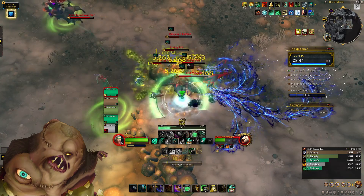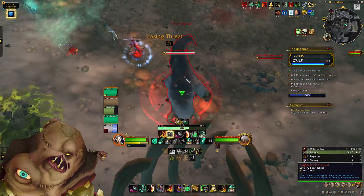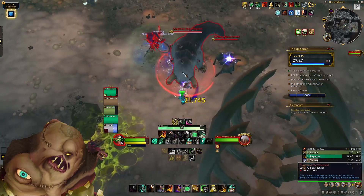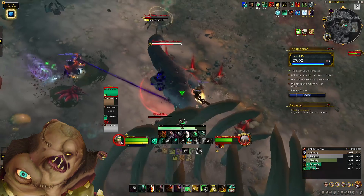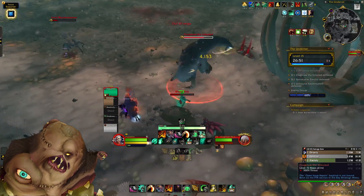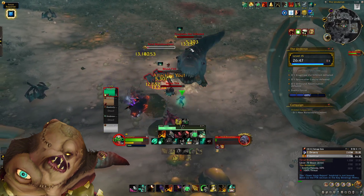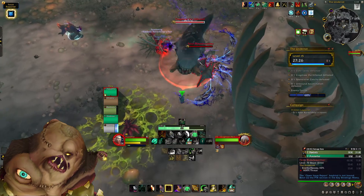On to the next boss, Kragmore. This boss has three abilities that hurt but also spawn Blood Lava around the room. If you don't stomp on the lava in time it will turn into mobs that apply a huge stacking debuff on the tank, so you need to stand on as many of these lava puddles as possible.